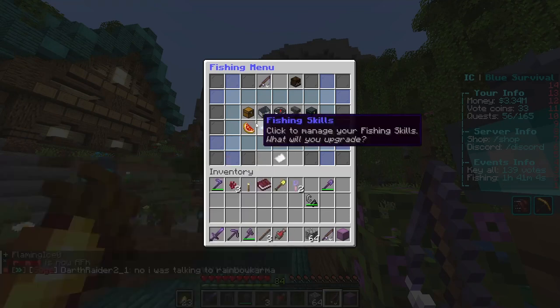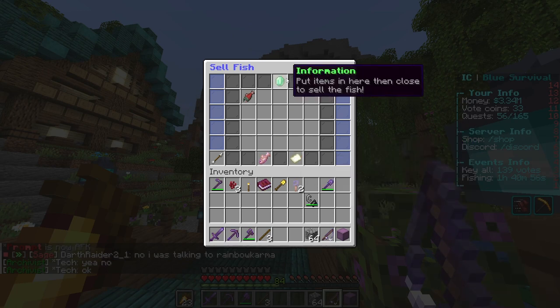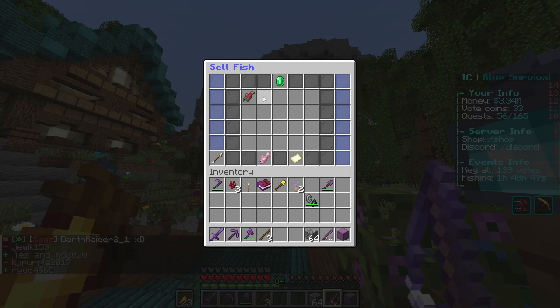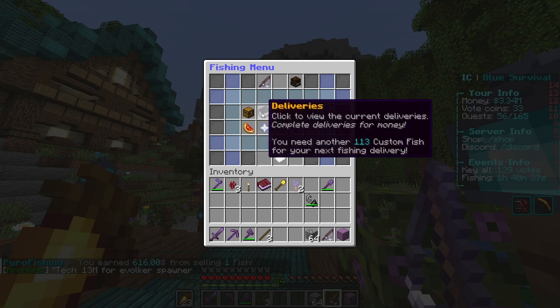Now with this, you can go into the sell fish menu. I got confused here at first because I didn't read the instructions: put items in here, then close to sell the fish — and it only takes fish. When I back out of this, I will obtain the 616 bucks that fish is worth. Which is useful.